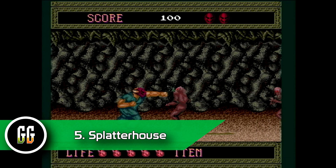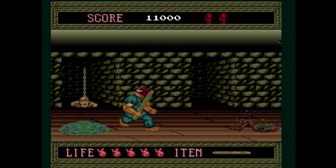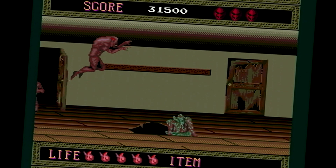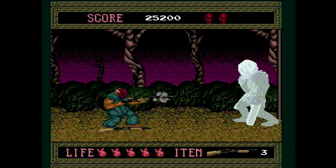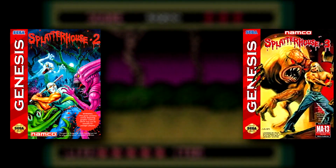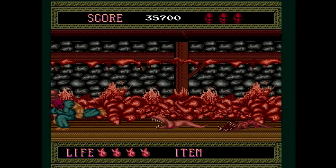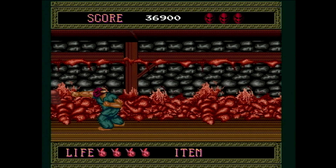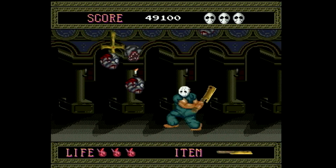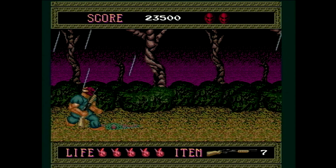Anybody with even a passing knowledge of the Turbo's library is probably at least aware of Splatterhouse. It definitely stands out as one of the most disturbing and gory games of its time. Beating the crap out of monsters with your bare hands, throwing spears into zombies from across the room, kicking giant leech things in the air, and shooting giant insane dudes with chainsaws for hands with shotguns barely scratches the surface of how great this game gets. The sequels on the Genesis outdid the original in my opinion, but there's always going to be something special about the original on the TurboGrafx, and no collection is ever quite complete without Splatterhouse. I'd also love to see an option to toggle on the Japanese visuals to restore the original white mask and the battle with the upside-down cross.